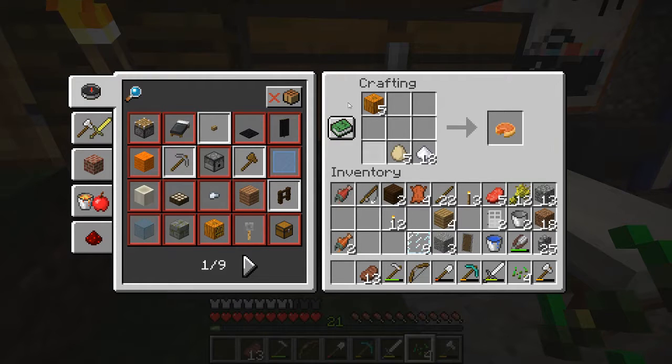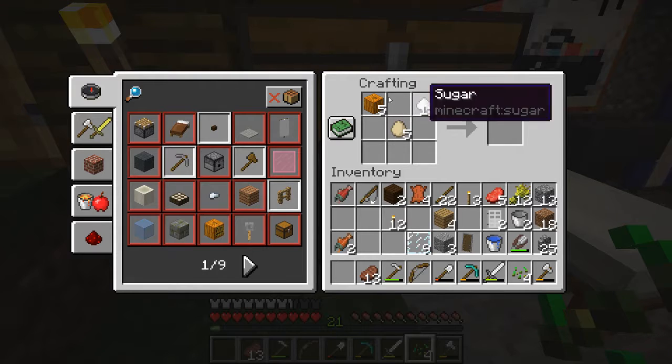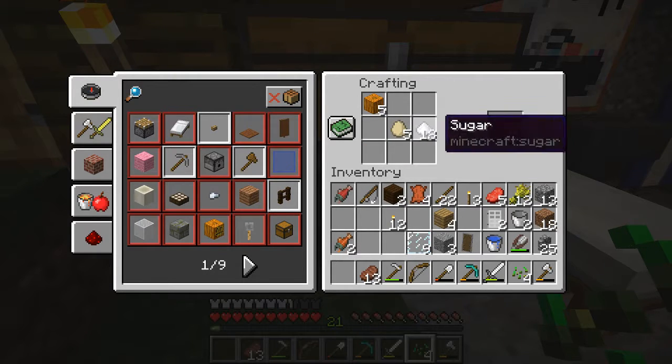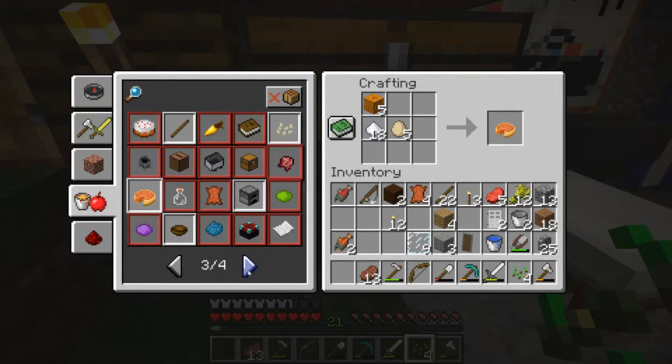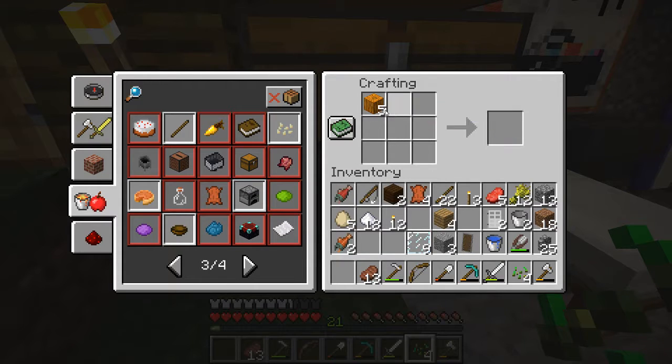If you guys are wondering, this is not actually the exact recipe you have to follow — you can put these anywhere and it still works. So if you're following this as a recipe you can put it anywhere. The actual way you're supposed to do it is like this. Let's see if it works — yep, that's how you're supposed to make it, but it really works any way. You can just put it in wherever you want and then — pumpkin pie, yay!